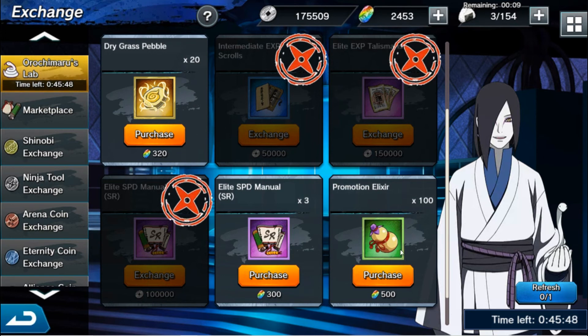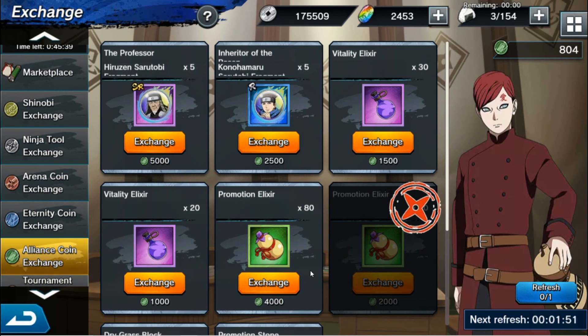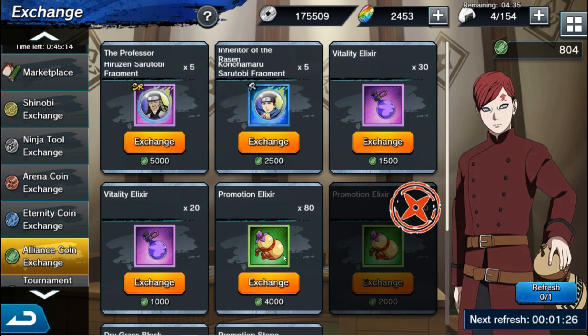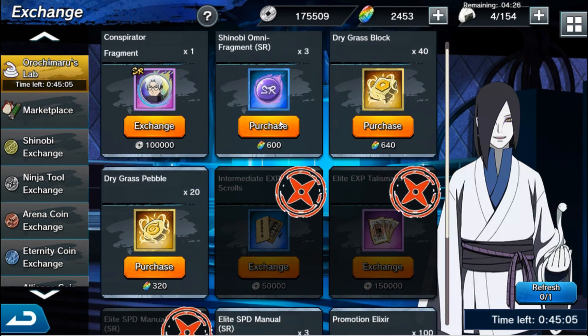The promotion elixirs I never buy — 500 Shino coins isn't worth it when you can get promotion elixirs from your Alliance. In the Alliance shop, the main things that matter are the two key items, and you can use SR frags for those. You'll get Rare frags just through regular summons. Use your Alliance coins to get the promotion elixirs instead. So overall, about half the shop is useful and half isn't.